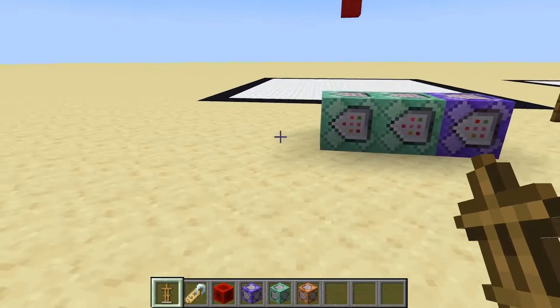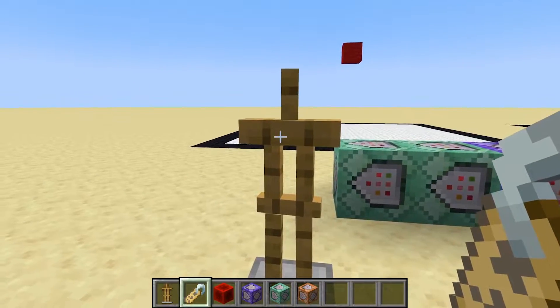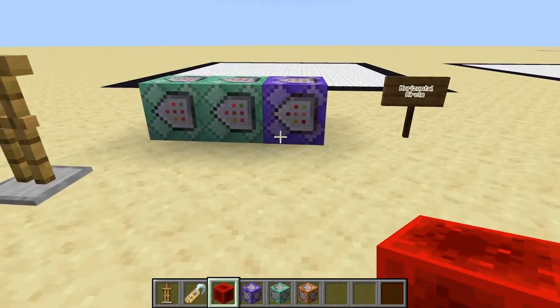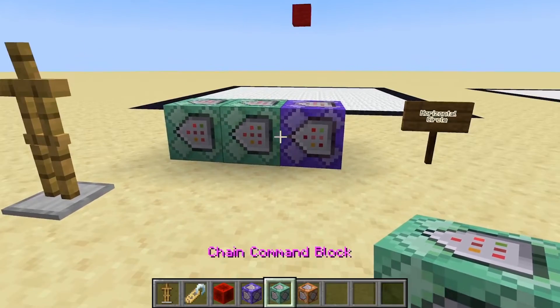What you're going to need to get started is an armor stand, a name tag — which I named 'sphere stand' in this case — some type of redstone to turn on this command block contraption, and then you're going to need a repeating command block and two chain command blocks.